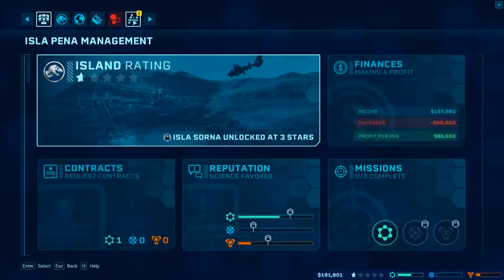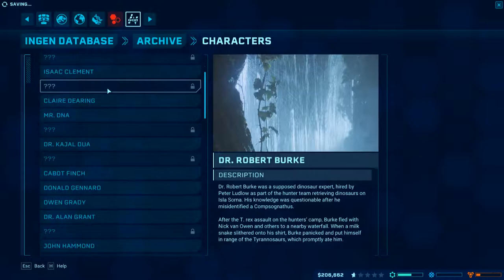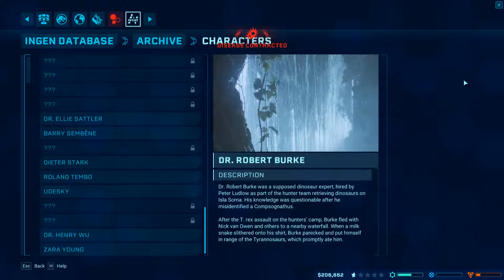There's something here in the engine database — archive characters. Dr. Robert Burke. Yeah, that's the guy who died in the waterfall, you know, the one that was like the special help.